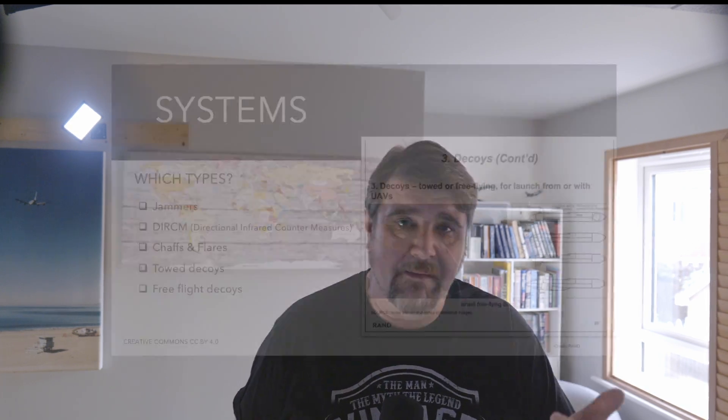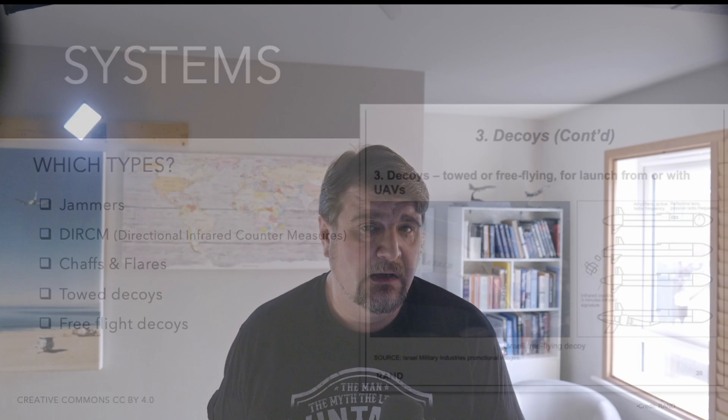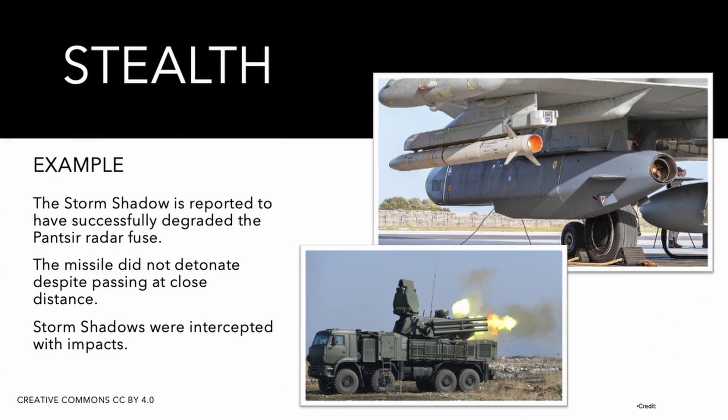The type of systems we are talking about are basically the same as those for aircraft: jammers, RCM, chaffs, infrared flares, towed or free-flight decoys, like we have seen with Iskander. We should also not forget factors like stealth, or at least low observability. Beyond the difficulty of spotting the missile on radar, there is also the effect on radar-based proximity fuses, which may have problems detonating the warhead. For example, this seems to be the case with the Storm Shadow and the Panzer missiles, which have been reported as intercepted but in some cases missed the proximity detonation.